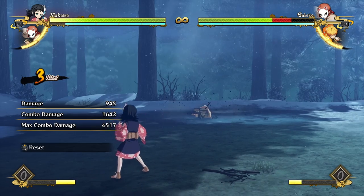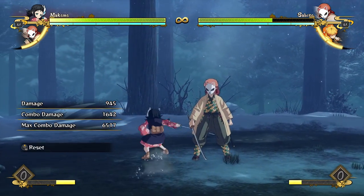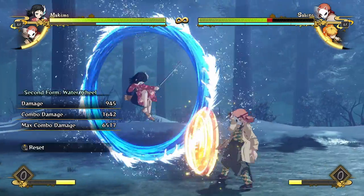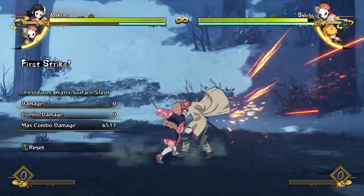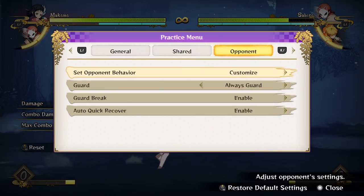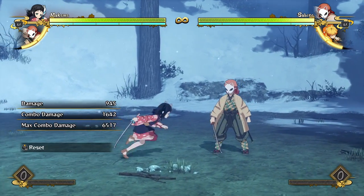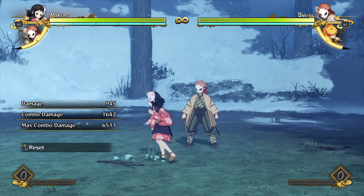And if they try to interrupt your first slash because they think you're going for the grab there, they'll get hit by the second one. And even if they block both surface slashes and they know you're going to do both of them and then go for a grab, you can go for a waterwheel and then grab. Beyond your waterwheel, you can just loop the same thing over and over again, and at any point you throw in a grab - that's the main damage Makomo gets. She's a crazy strike-throw character.